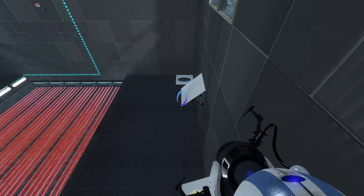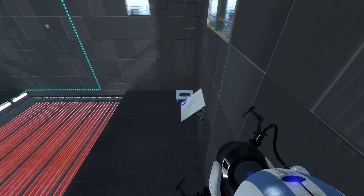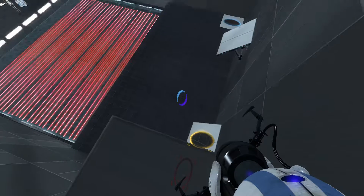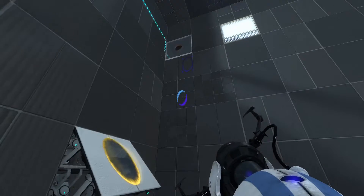So bring your cube, and put your yellow hole where the red — no, actually, yeah. Should I just drop it through? Should I carry it? No, you should actually take the cube with you. Okay.